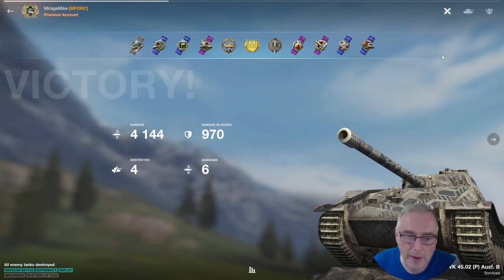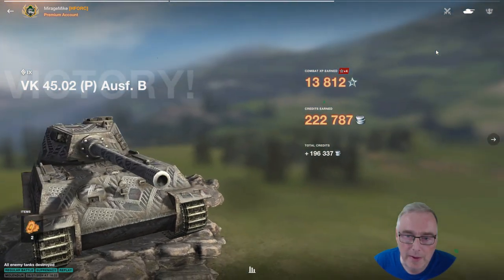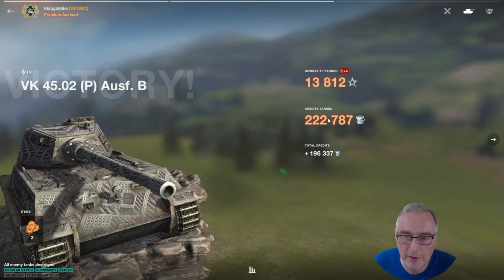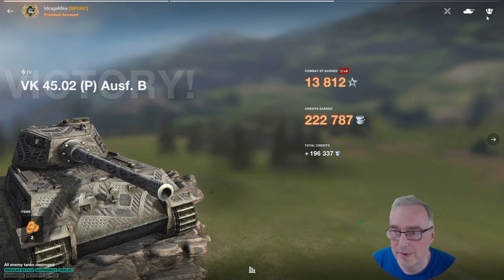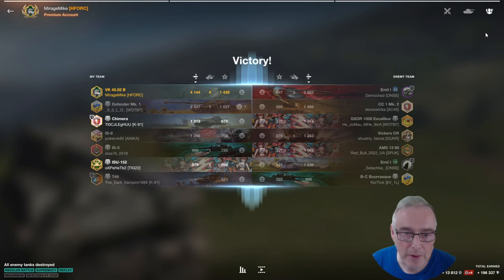4.1k damage, 4 destroyed, 970 blocked, 6 damaged. It can block a lot more in there actually. 222k credits and 196k take-home — that is a nice amount of credits. And how are we doing on the XP? It's 1439 base XP.